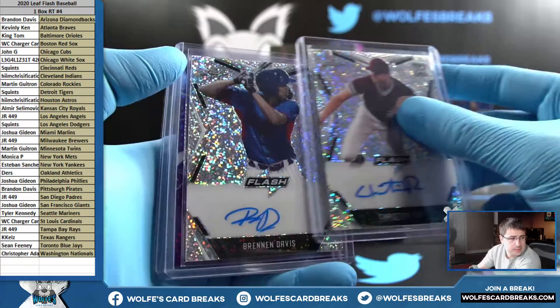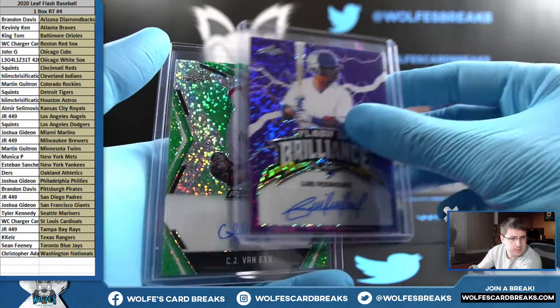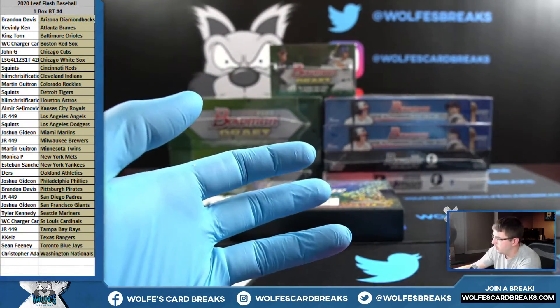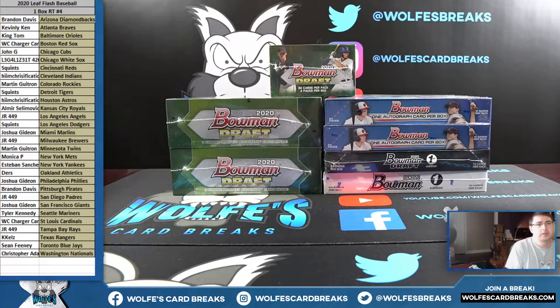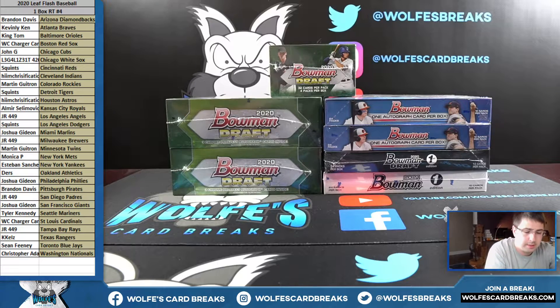Got some decent prospect names in there. Now we're going to do the random for the last four spots in the Bowman mixer, so I'm going to take all spots, put you back into random.org, and the top four get to draft.